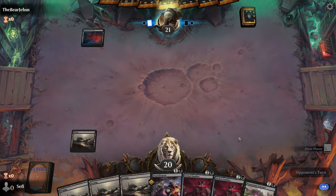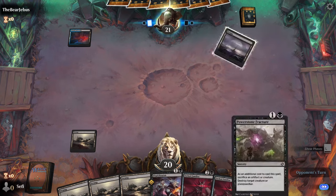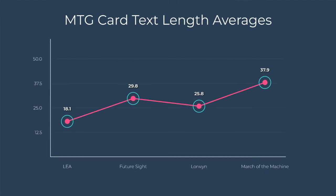And indeed, here is this idea on display. As time went by and we anecdotally saw Magic cards get more complicated, the average number of words on a card increased. Here are those specific averages for each of the four sets. Your keen eye will no doubt catch that there is a large increase in text length between Alpha and Future Sight, but that it falls a bit in Lorwyn, before increasing again in March of the Machine. That's specifically why I chose those particular sets.